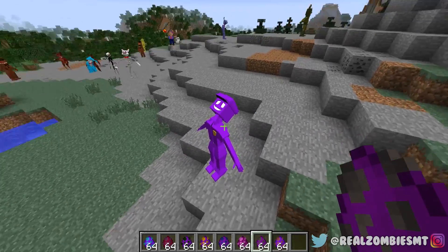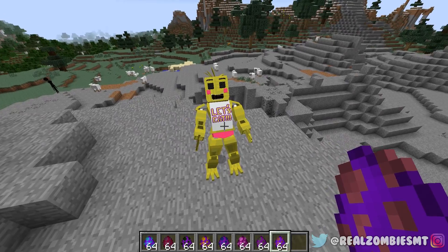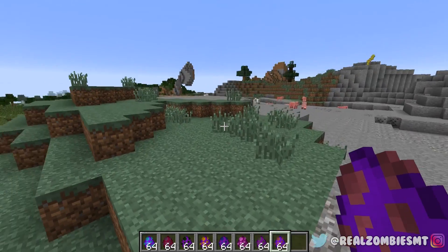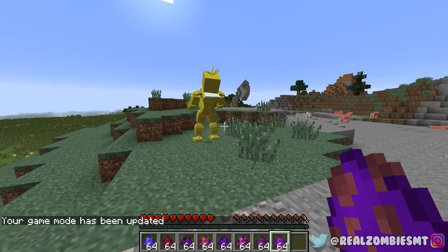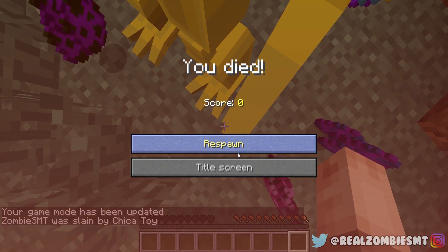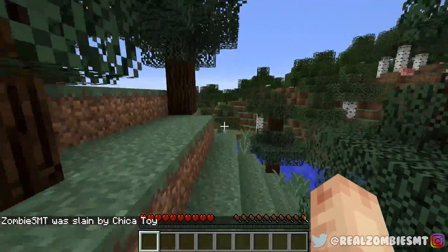Last but not least is Toy Chica. She's really creepy and also my second favorite animatronic. Now I'm going to show you what happens when you go into game mode zero — the animatronics actually jump scare you. Let me switch to survival — Toy Chica picked me up and jump scared me. I just got slain by Toy Chica!